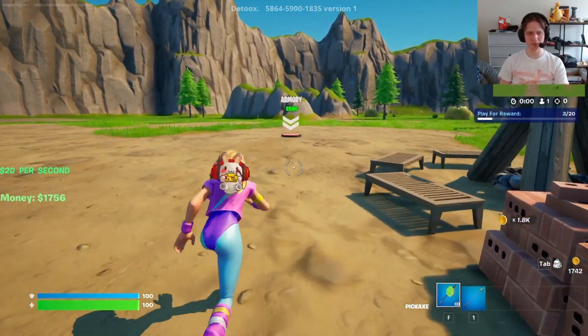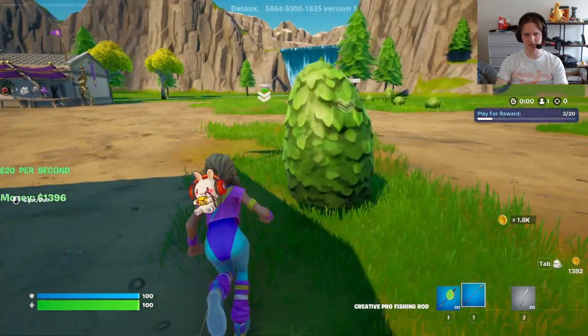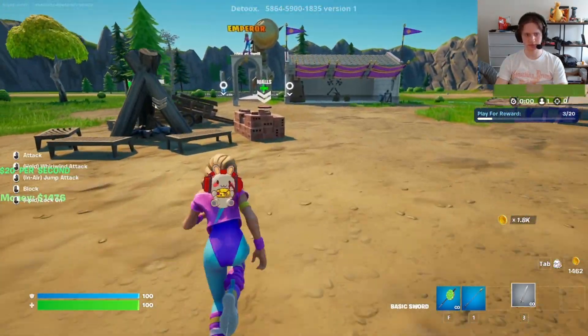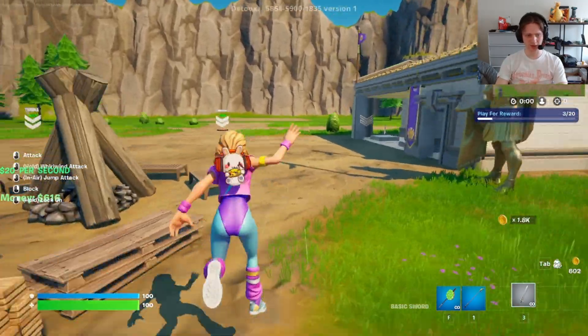Let's go get the armory. Nice, we got some swords and stuff. Don't really need it because we're in a private match, but that's okay. Let's buy some walls. Nice, we got our walls going. Looking good so far.